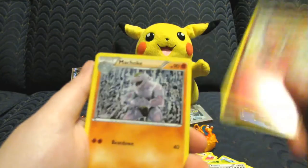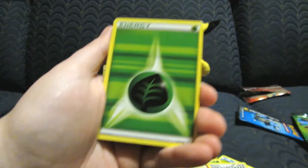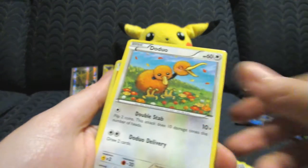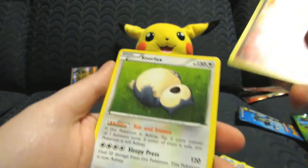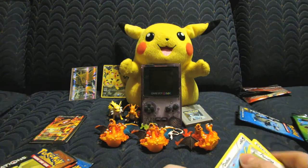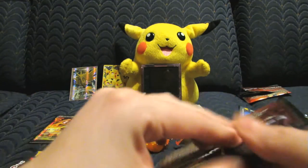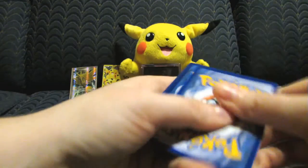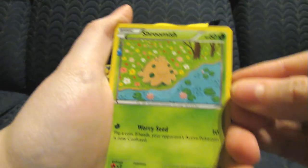Love that card. Next pack: Flabebe, Machoke, Team Flare Grunt, Leaf Energy, Grass Energy, Shellder, Caterpie, Doduo, Magmar Reverse, Swirlix, and a Snow Relax. I have actually not gotten a Reverse Energy yet and I've opened a lot of these packs — it just shows you how hard it is to get a Master Set. Super sorry for my cold but I'm not waiting to open these Charizard boxes.